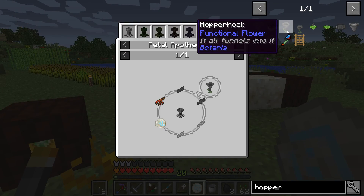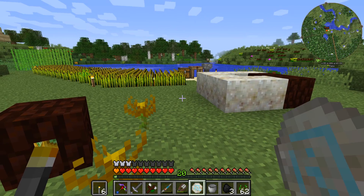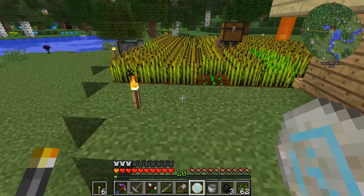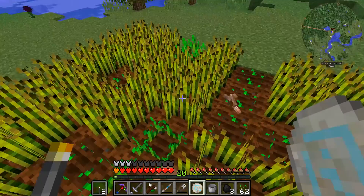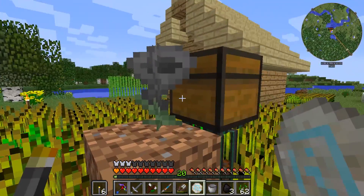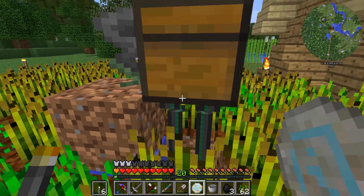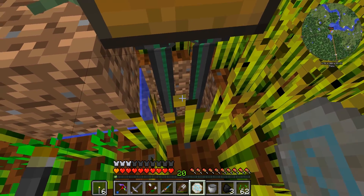Now if we look at our Hopperhawk recipe, we have the rune of air, redstone root, and our four petals tossed into the petal apothecary. Remember to throw your seeds in afterwards — that gets you your Hopperhawk. The Hopperhawk does not require any energy. It will take in mana to expand its radius; its default radius is 6x6, which works perfectly well for us without needing to provide mana to it. Also remember that when you plant this, you want it beside an inventory because it pushes items into an adjacent inventory — which we already have set up here with a Mekanism logistical pipe network pulling those items down to the crusher downstairs.